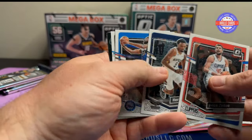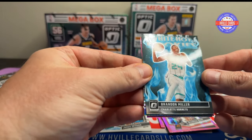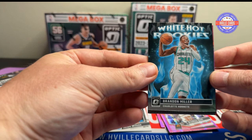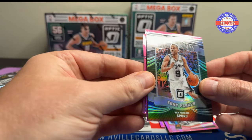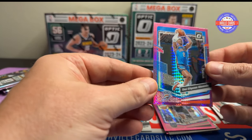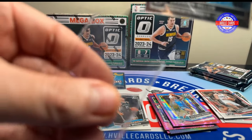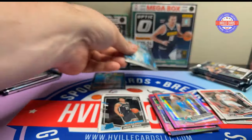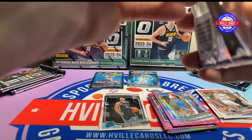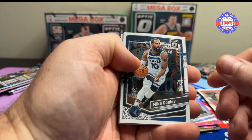We'll try to do this fast so we can beat the fireworks. We've got Zubac, Herbert Jones, Joel Embiid, Jalen Wilson rated rookie. Brandon Miller — White Heart Rookies. Roll Tide. We've got a Tony Parker Winner Stays, a David Mitchell Hyper, and a Shai Hyper. I will take a Brandon Miller. I'm definitely looking forward to Alabama's basketball season this year — they should be decent, and when I say decent, I mean good.